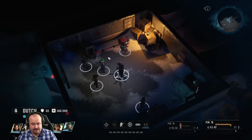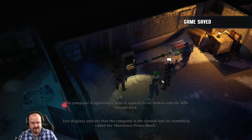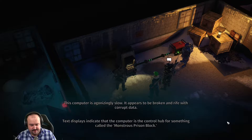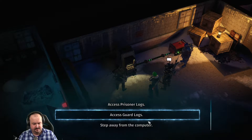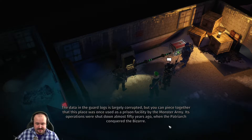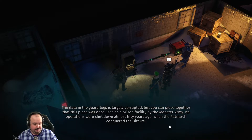Let's see what this computer has on it. The computer is agonizingly slow and appears to be made by Alienware. It appears to be broken and rife with corrupt data. Text displays indicate this computer is the control hub for something called the Monstrous Prison Block. The guard log is largely corrupted, but you can piece together that this place was once used as a prison facility by the monster army. The operation was shut down almost 50 years ago when the Patriarch conquered the bazaar.